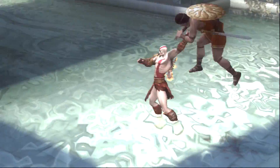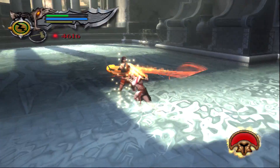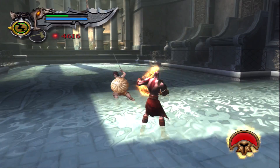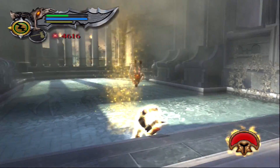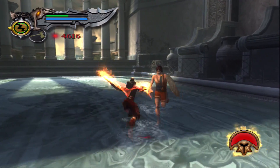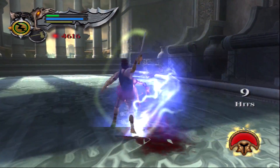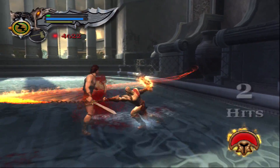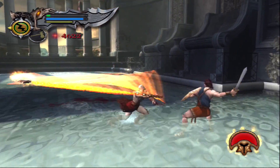All right, we got the helmet from him — and yes, that noise was just my landlord. Now we're on to the second part of the fight. He'll use his sword and his shield, but now that we can actually see him, it is not that difficult.